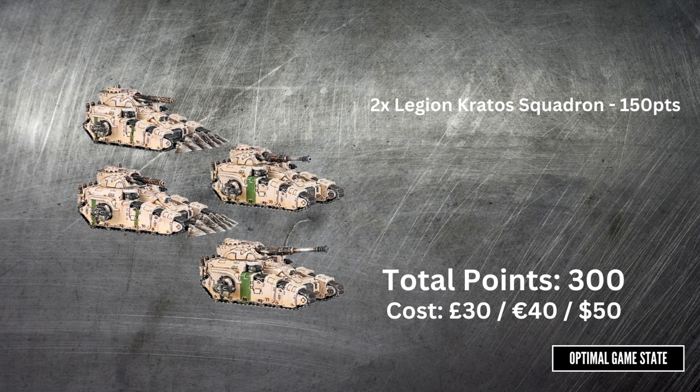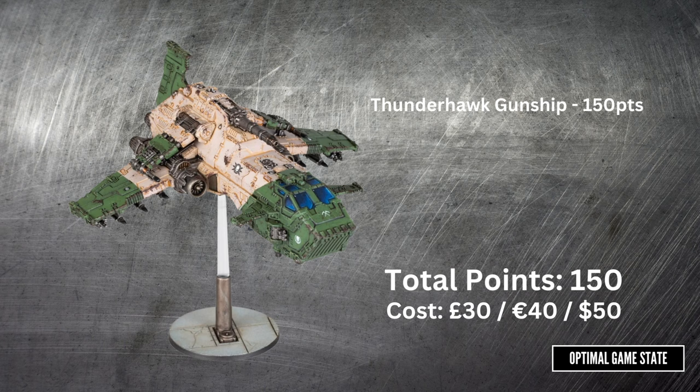Something a little more chunky - tanks. The Kratos is one of the larger tanks, and the ones we actually have in the box for Space Marines are the Sicarians and Predators. This box comes to 300 points, and you're looking at £30, €40, $50. So if you were to make a force just out of this, you're looking at 10 boxes and $500. You're getting the idea here.